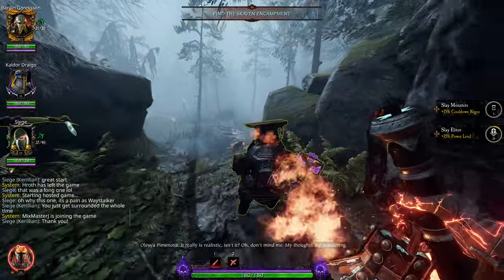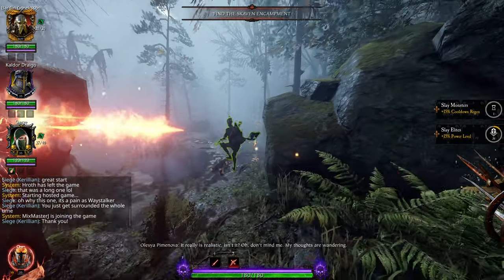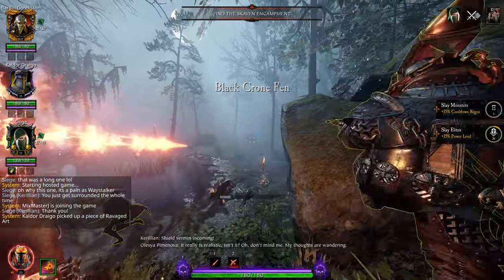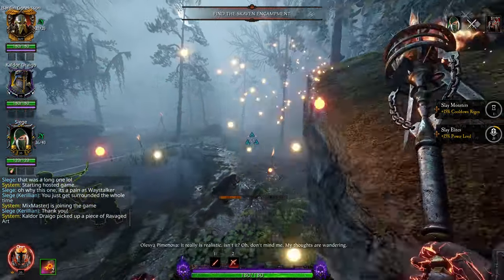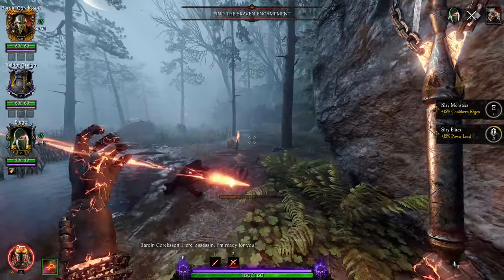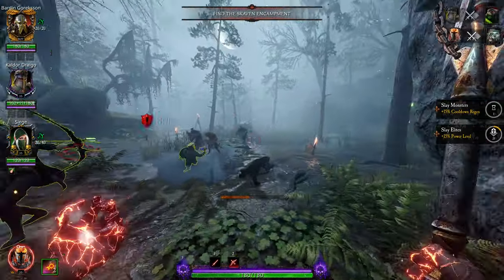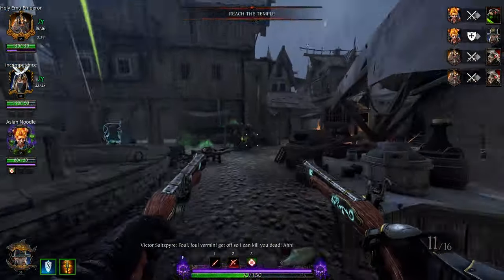Absolutely do not jump if a Warp Fire Thrower begins to throw his fire at you — it'll send you flying. It's one of the things I've always thought was weird about the game: the Warp Fire Thrower launches you if you jump into his fire. So for those two, pretty much shoot as quickly as possible.